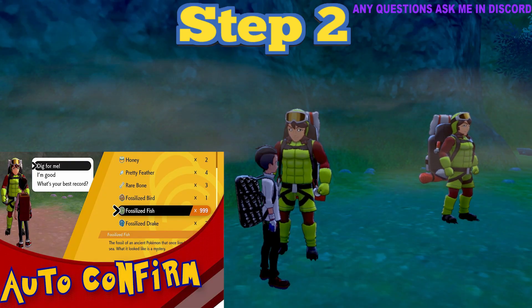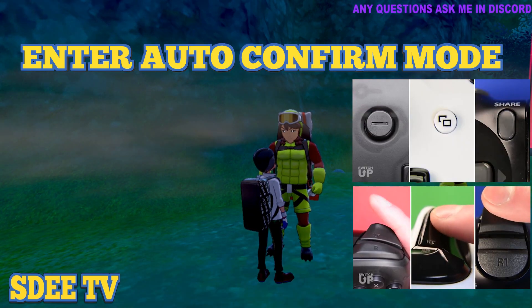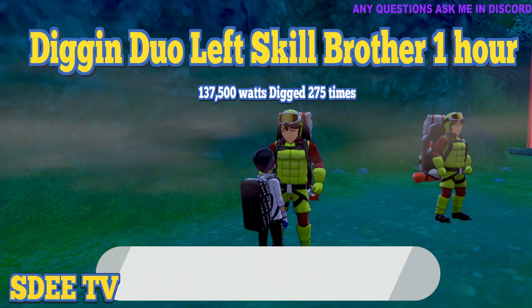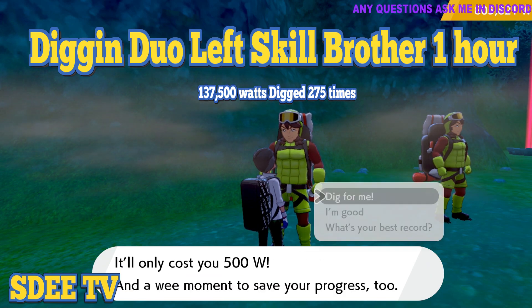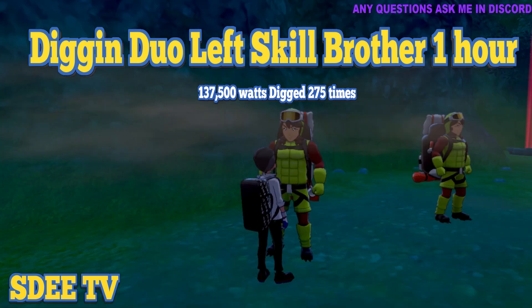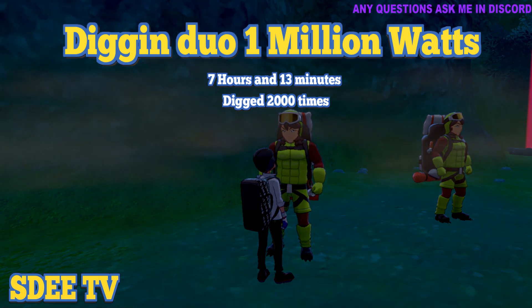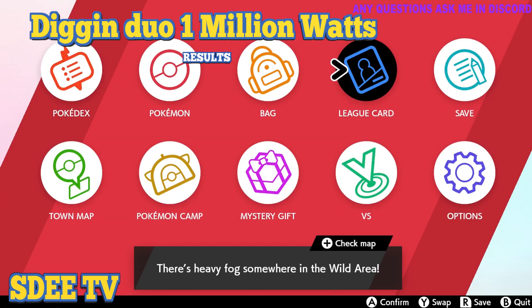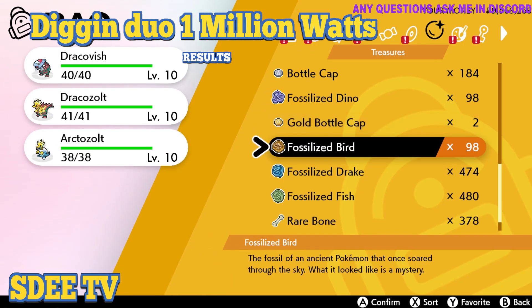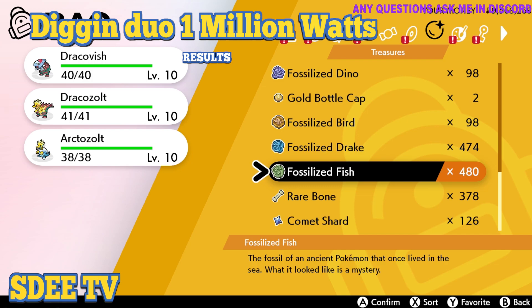Farming the Digging Duo with Auto-Confirm Mod: it is recommended to do 1 million watts because you will get more fossils out of it. If you did the Digging Duo for 1 hour, it will use up an average of 137,500 watts and he will dig 275 times. I did the Digging Duo with 1 million watts and it took me 7 hours and 13 minutes. You're going to get an insane amount of fossilized Drake and fossilized fish, which you will need to do this method.